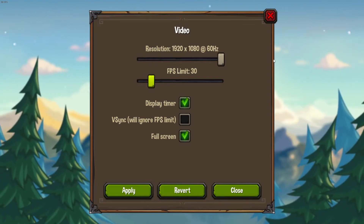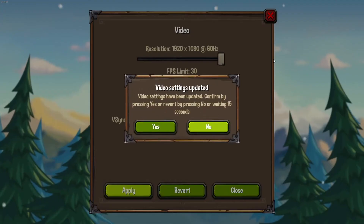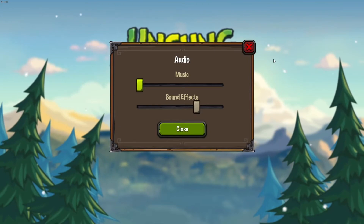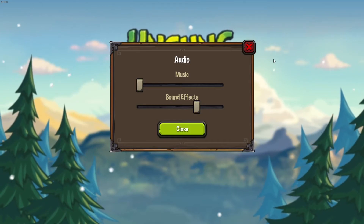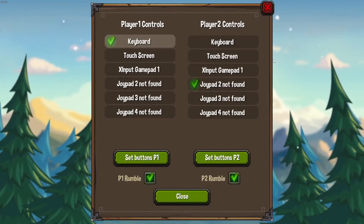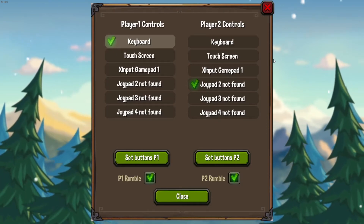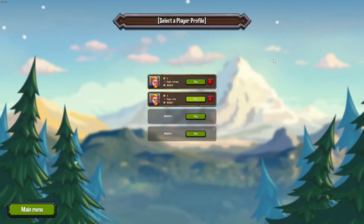Another thing is Display Timer, obviously, so you can see the timer for the whole time when running the game. Something else I would recommend is putting the music down because you're going to go through the auto scroll parts so many times and it's gonna get annoying. I enjoy having sound effects — that's personal preference. For controls, I run with the regular controls on an Xbox controller. I recommend playing with a controller; I myself find it much easier than mouse and keyboard.